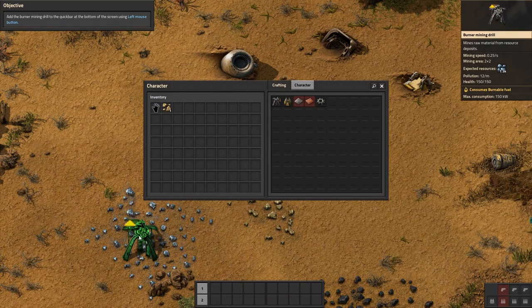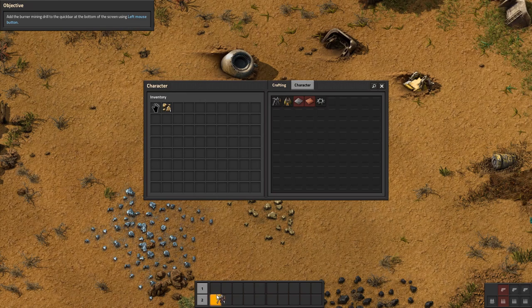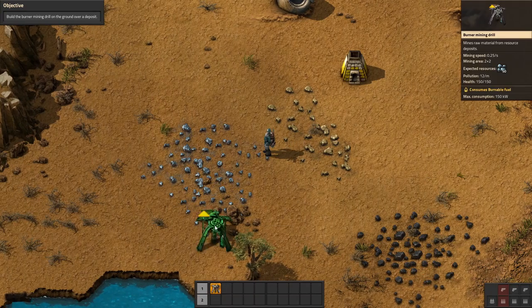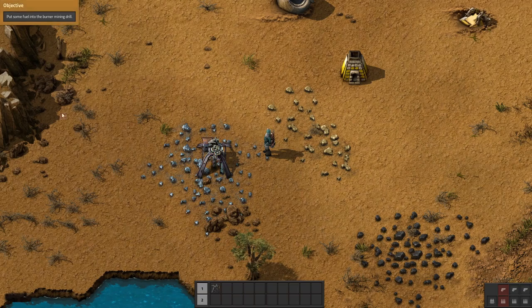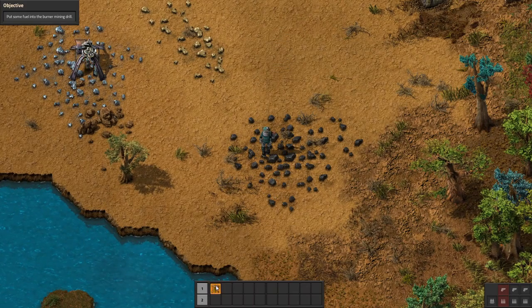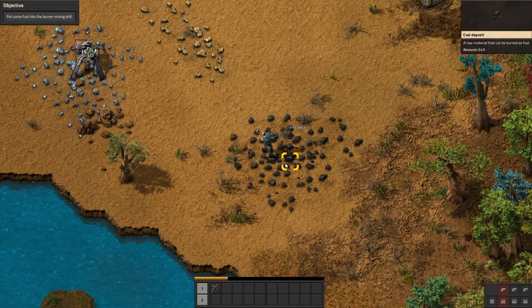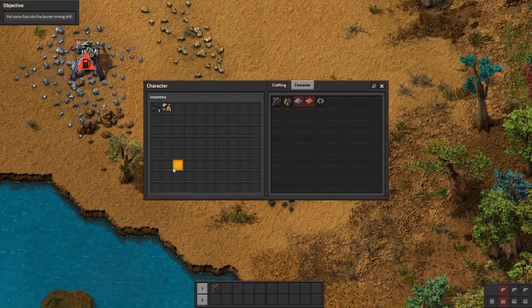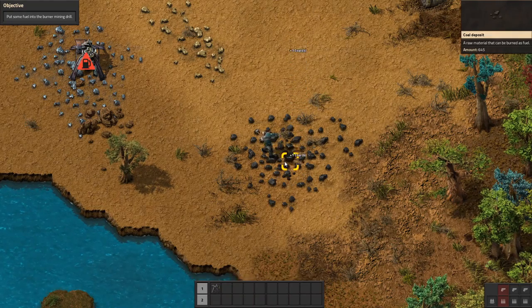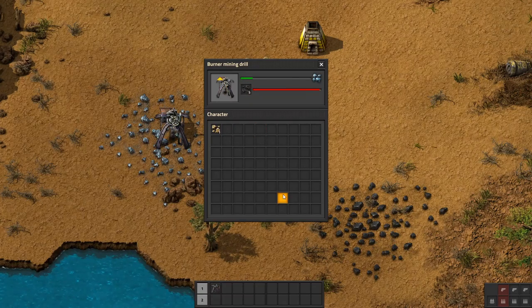Looks like we can grab the next deposit. Add the burner mining drill to the quick bar at the bottom of the screen. Build the burner mining drill on the ground near the deposit — or over a deposit, whatever you want. More iron, sounds about right. Put some fuel on the burner. The mining drill drops mined resources in front of it. Do we have to pick that up? It's working!